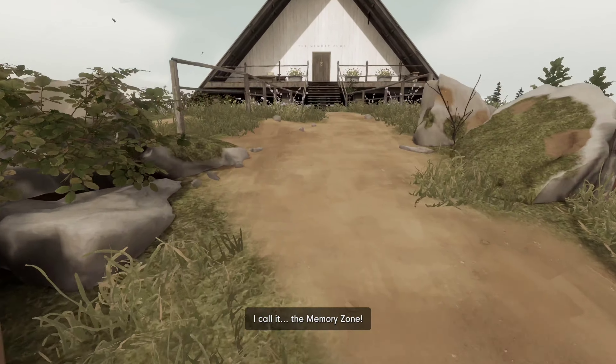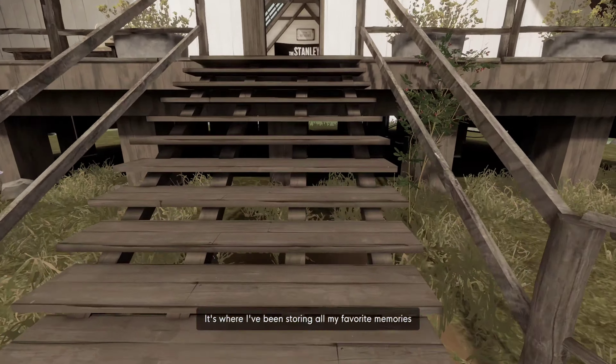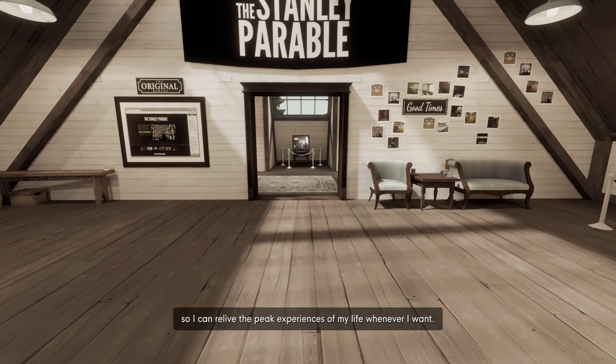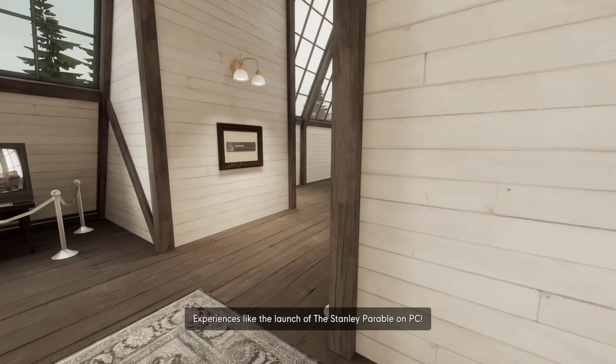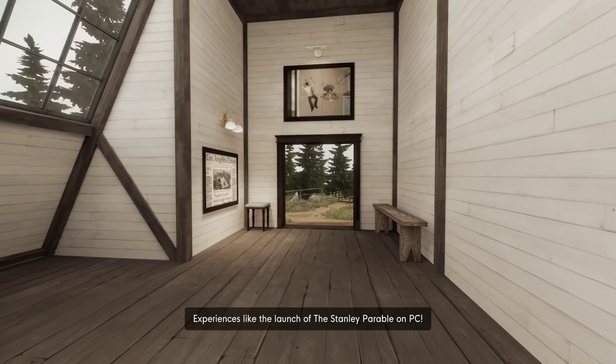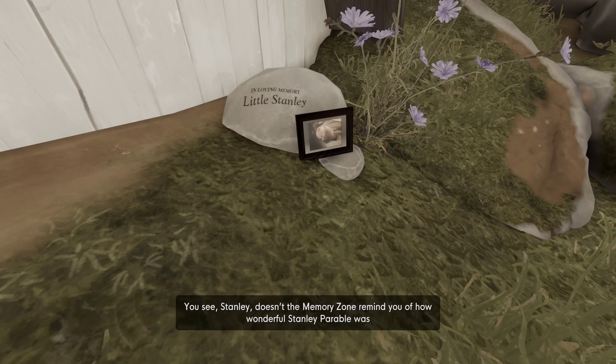The next easter egg we're going to find is a memorial for a little rat named Little Stanley. What you're going to do is head to the memory zone, enter through the building all the way to the exit of the first building, and on the left, right beside the door, is going to be the memorial.